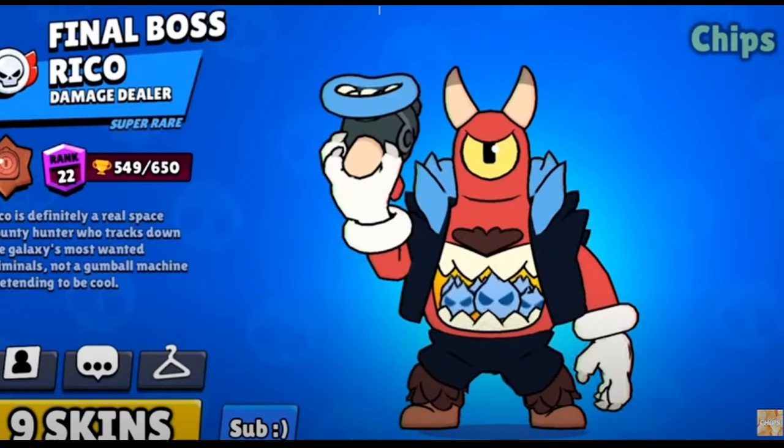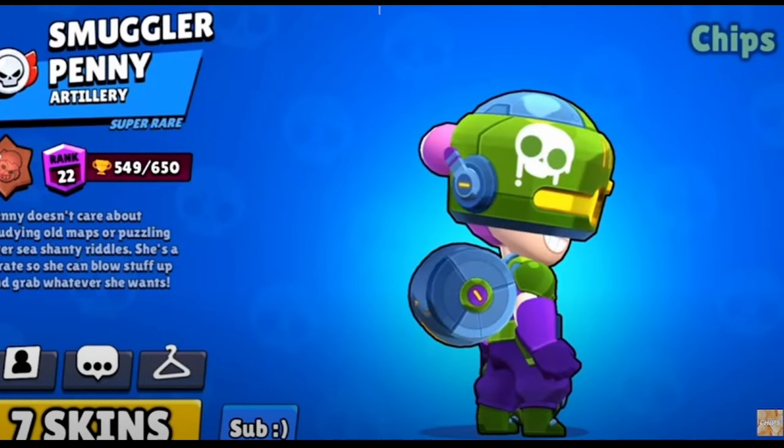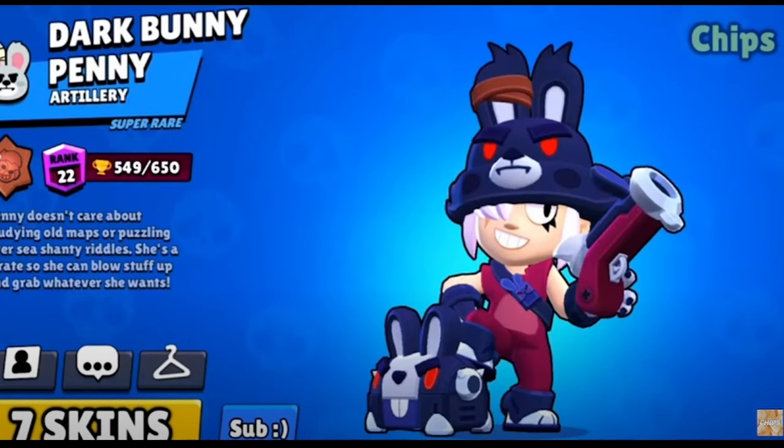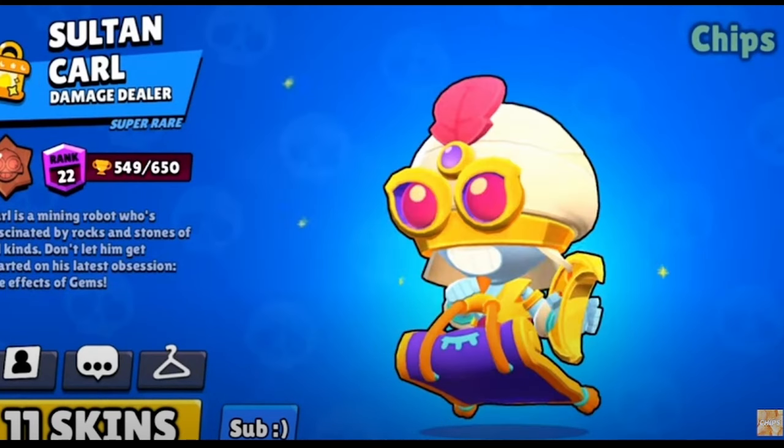Rico is Final Boss Rico — such an amazing skin. I don't know if this is a hot take, but I think the best Daryl skin is Cupcake Daryl. With the new remodel, Smuggler Penny is the best one, although she also has a bunch of great skins like Trash Panda Penny or the Bunny Pennies. The best Carl skin is Surfer Carl, even though they came out with Sultan Carl.